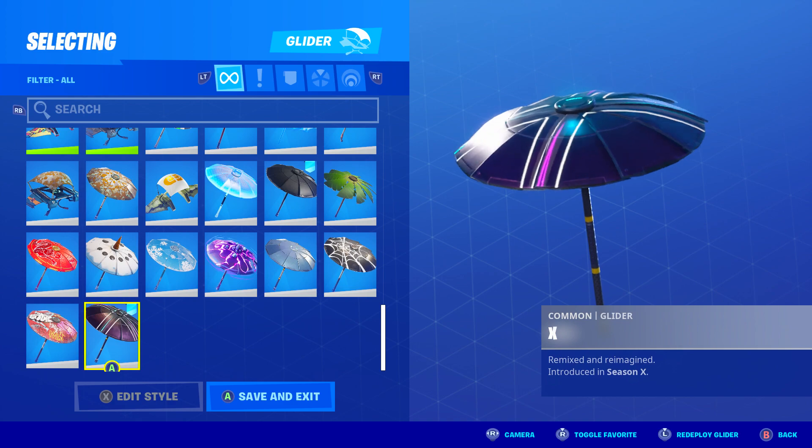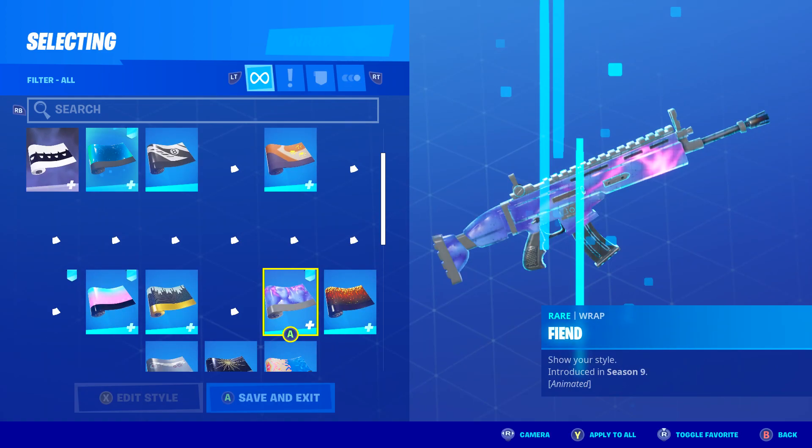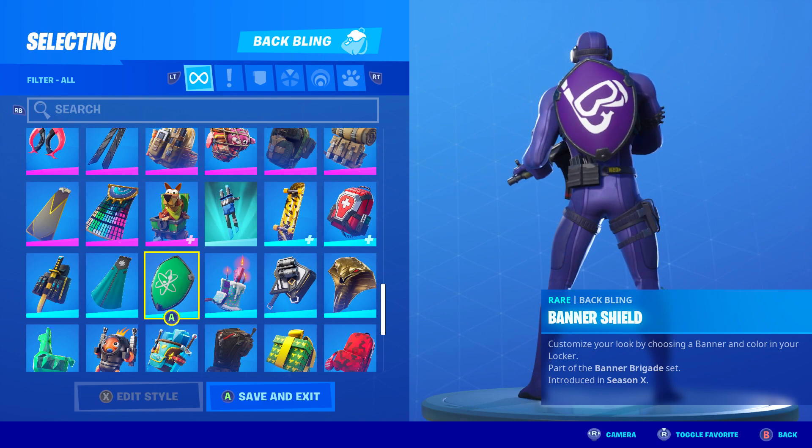For the glider I went with the X, introduced in Season X — you were able to unlock this by just winning a match in Season X. For the contrail I went with the Celestial, also introduced in Season X. And lastly for the wrap I went with the Fiend, introduced in Season 9 — I think it was part of an event where you finished challenges to unlock it.